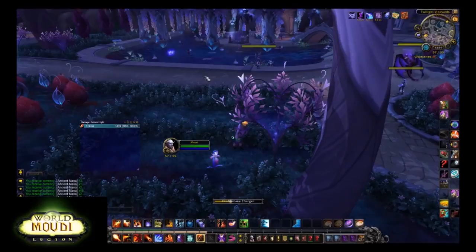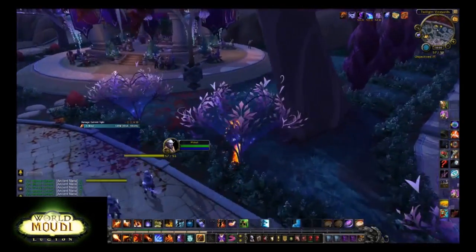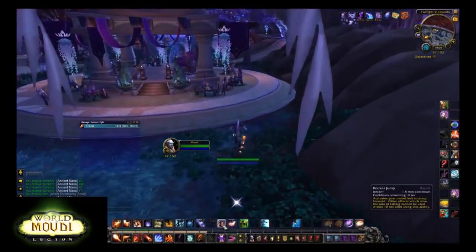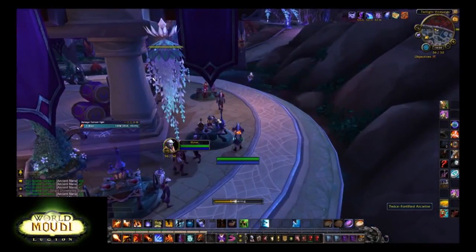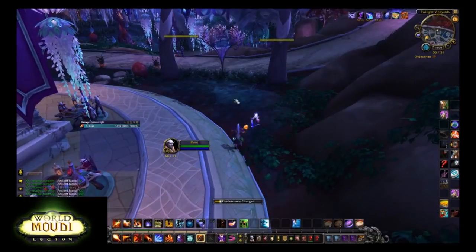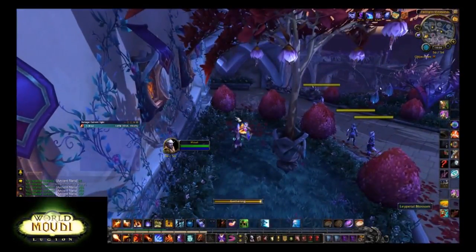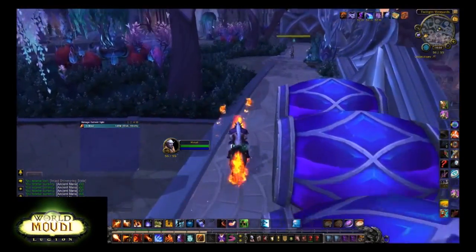In Suramar city there are approximately five different items that reward different amounts of ancient mana. We have the Leyp of the Blossom Flowers, which gives around 40–50. We have the Arc Wine, which gives around 100. We have the Twice Fortified Arc Wine, which gives 150. Then we have Leyp of the Powders, which gives 50 to 150. And there are also floating books that you see occasionally, which give around 50 ancient mana. It's quite a lot compared to outside Suramar city, where you might loot 10 or 20, which is basically nothing compared to what you can get here.